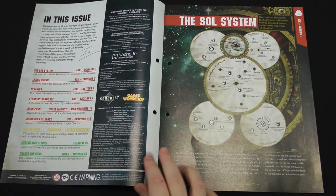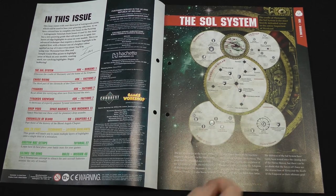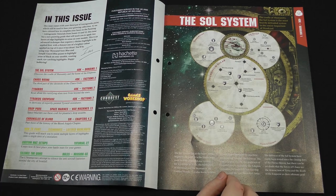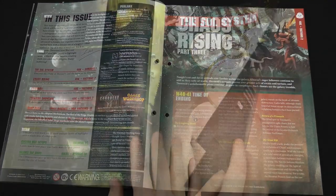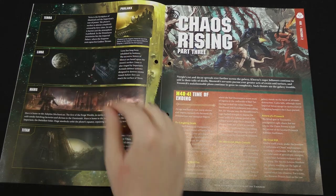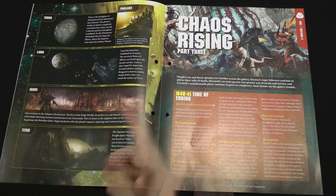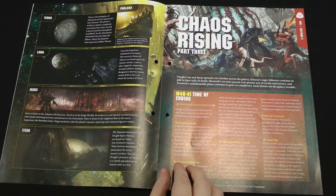First up we have a sort of solar layout of all the planets in the Sol system, as well as where it is relative to several other systems. There are a few interesting things here: you see Mars as a forge world, Deimos is now orbiting Saturn apparently because it was towed — it is also a forge world. You've got some more backstory on specific planets like Terra. You can see the Emperor's Palace is in the Himalayas. Mars is the major forge world, and Titan is the main base for the Grey Knights.